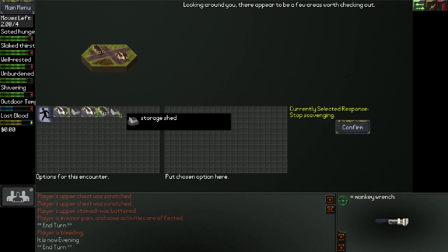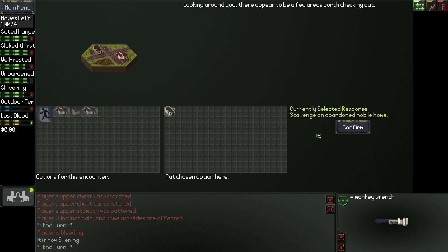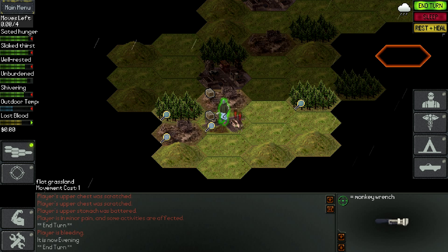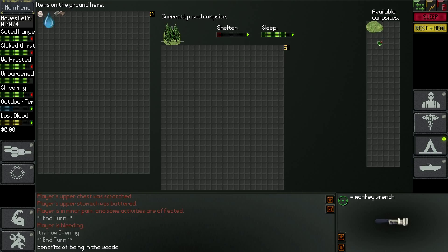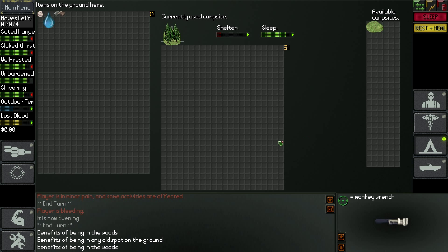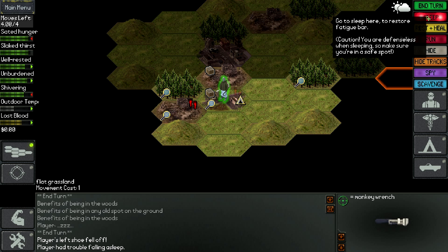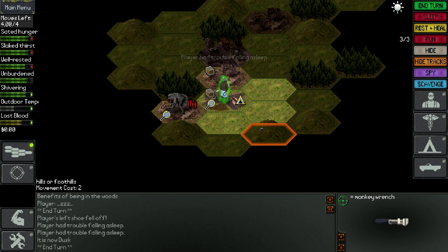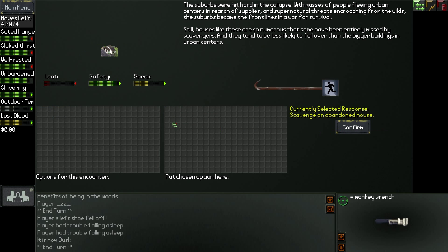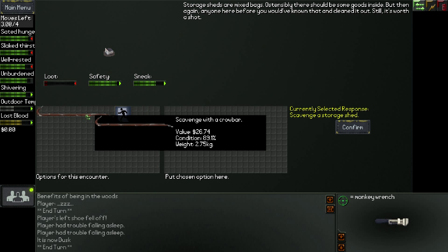It's becoming evening time, so we're going to sleep here. We'll use the woods. Player had trouble falling asleep - that's usually what happens. Our shoe came off - so because we have a sandal, like a flip-flop, there's a chance your shoe will come off all the time while you're walking.